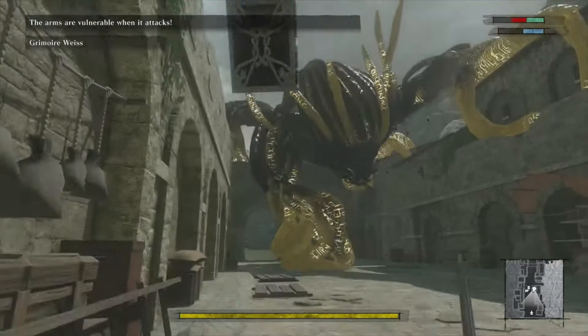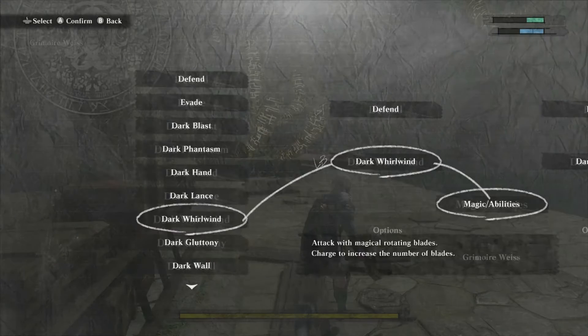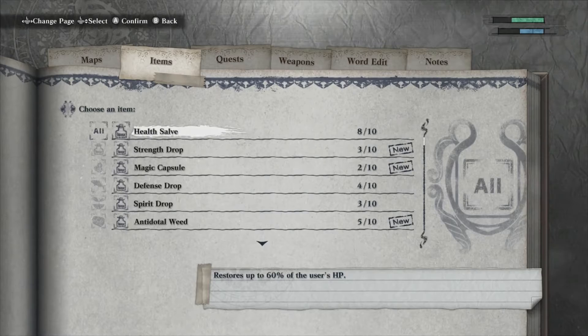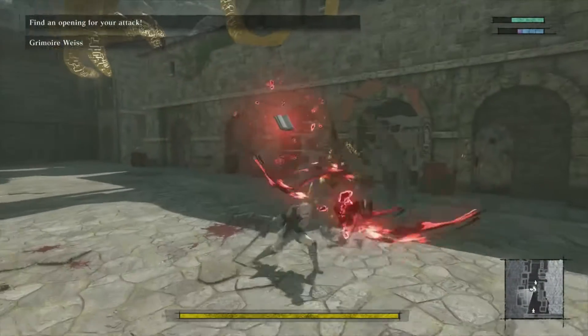The arms are vulnerable when it attacks. Find an opening for your attacks! I'm working on it!